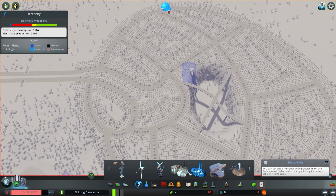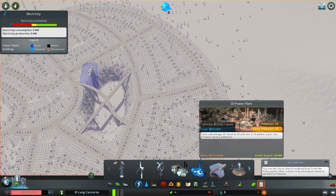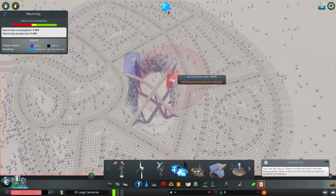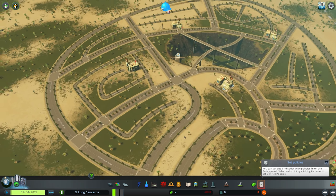Now it's time for our power. Where should we get it from? I say we go for a bunch of coal power plants and a bunch of oil power plants. The coal one produces more pollution, so let's create about four — that should be enough to power the city.